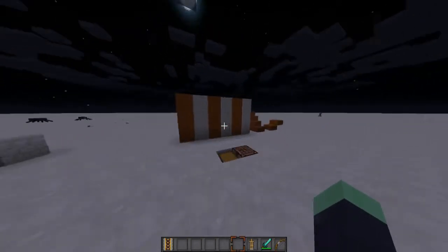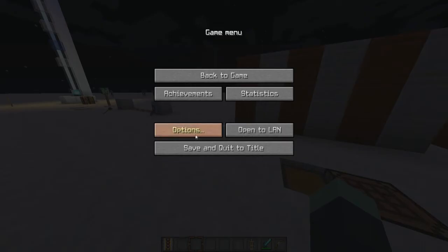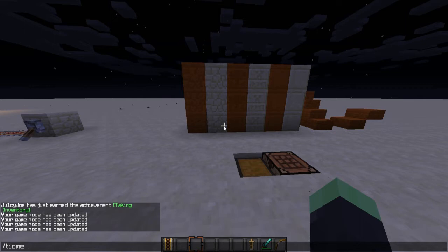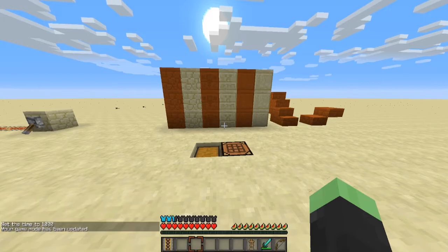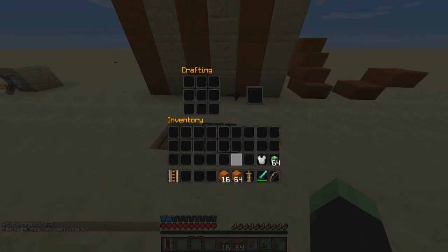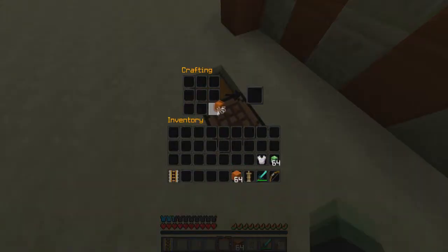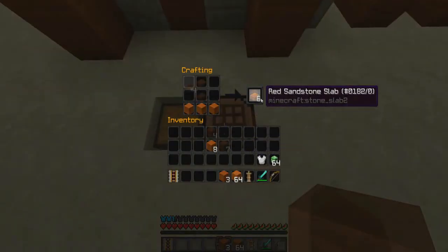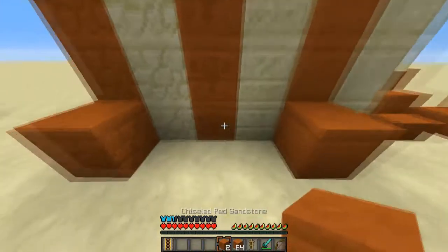This is another cool thing — you can now make dark sandstone, chiseled red sandstone. You make these exactly the same way as normal sandstone. Take your red sand and craft it into sandstone like so, and that gives you your normal red sandstone color. To make the chiseled version, do the same pattern again — that gives you your smooth one, and that's your chiseled sandstone.